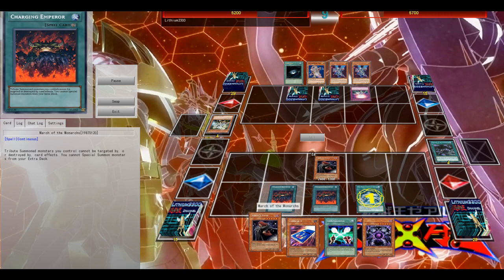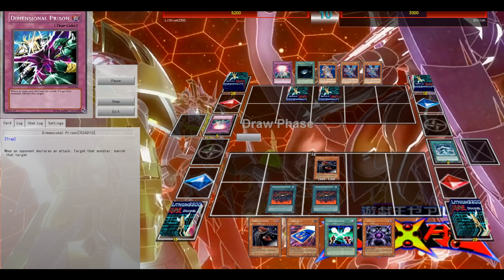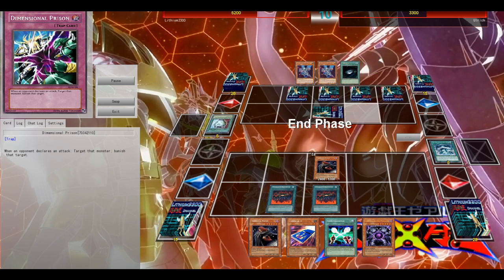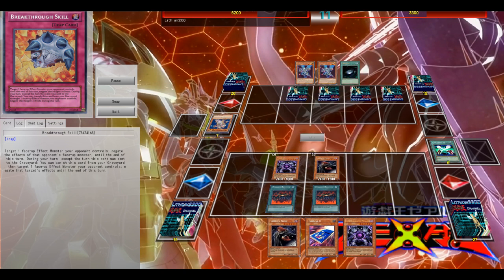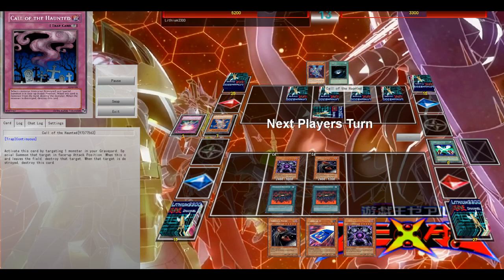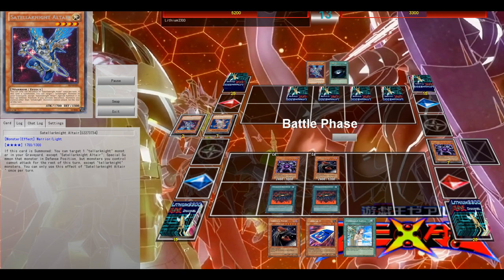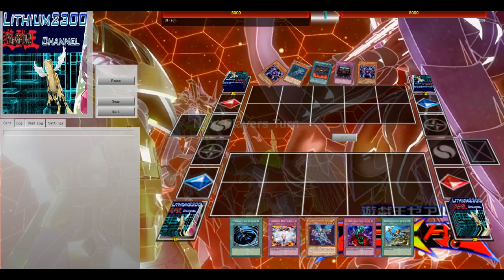March of the Monarchs is just a ridiculous card — so, so good. If you have a March on board together with either Vanity's Fiend or Majesty's Fiend, it's just a ridiculous two-card combo. A lot of decks have difficulties getting over this combo. I activate Solar Exchange for the Chaos, banish one of his back rows. It's pretty much a matter of time now — he's just stalling, hopefully to draw into MSTs. Chaos banishes his face-down and I attack for the game.